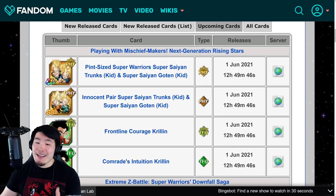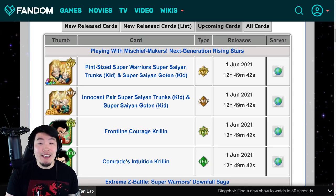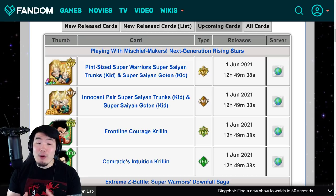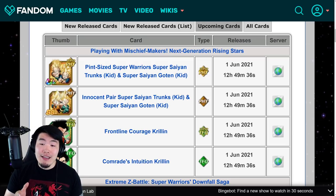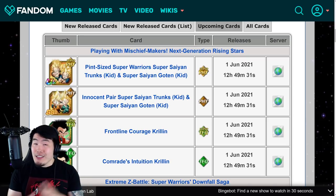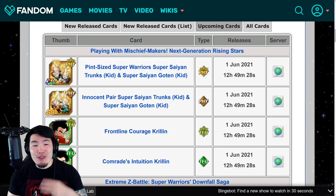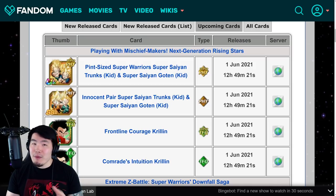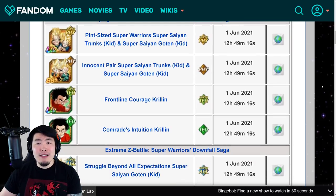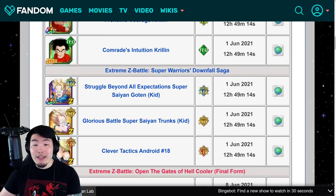What's up guys. As you can see on the screen right now, the Dokkan Fest PHY Super Saiyan Kid Trunks and Super Saiyan Kid Goten and the new tech Krillin are both going to be dropping on global in less than 13 hours from now. While they're both amazing units, in today's video I actually want to direct your attention to three Extreme Z Awakenings that are coming at the exact same time that might not be on some people's radars.